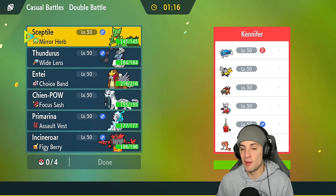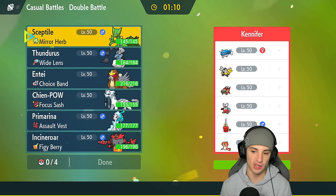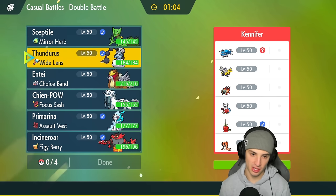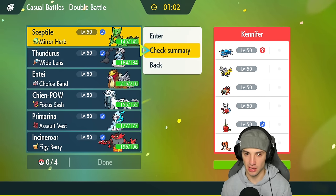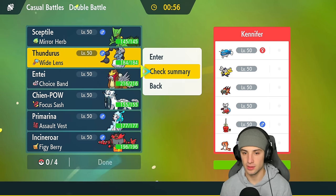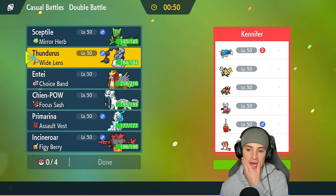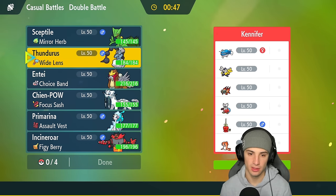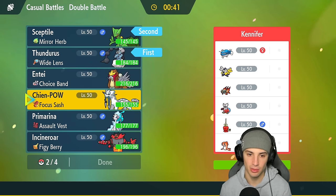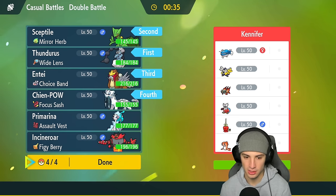We're hopping into our first match against a Dipplin team. You don't really see too many Dipplins anymore now that Hydrapple is here, but they have Tatsugiri and Dondozo which is a bit of an issue. I could go into Thundurus and Sceptile — the only problems would be Chi-Yu and Delibird being rather annoying. I'm still going to try to pull off the combo and lead with both Thundurus and Sceptile, with Entei and Chien-Pao ready in the back.